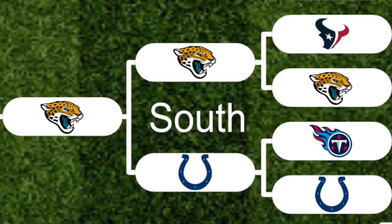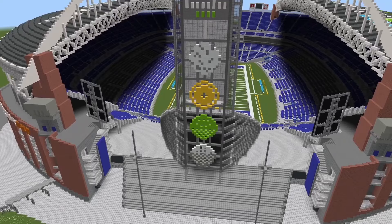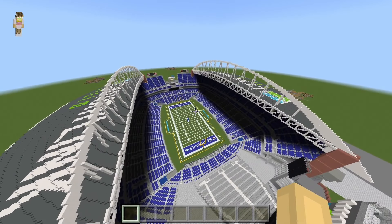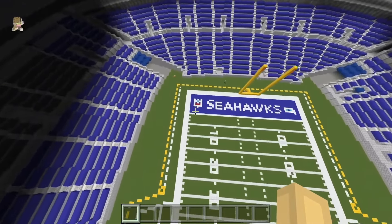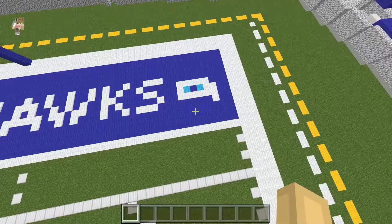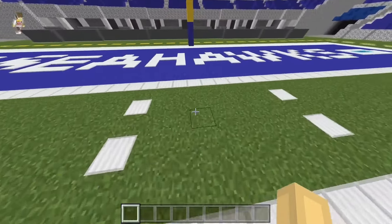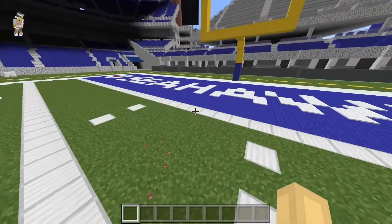First up we have CenturyLink Field of the Seattle Seahawks. Right away this tower is looking more vibrant than the Seahawks' color rush outfits. The stands over here are looking darker than the Seahawks' moods come the playoffs. I don't know what it is with these birds they've been making — this one looks more like a tribute to Toy Story 4, and this one looks worse than their offseason trades. Wait — are these lines over here made of solid iron? No wonder Pete Carroll passed instead of ran — you wouldn't want to get Marshawn Lynch hurt there.